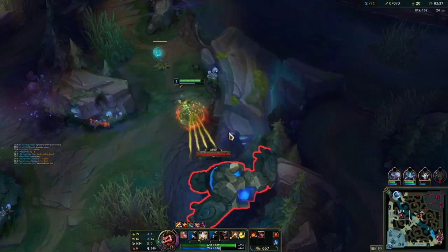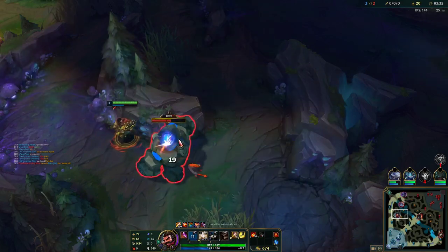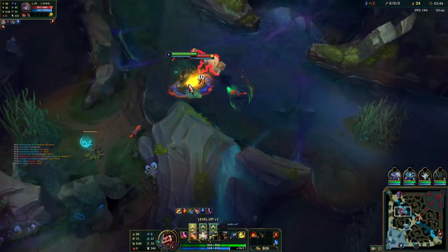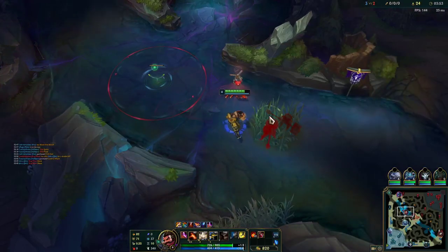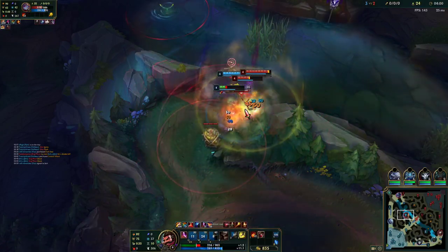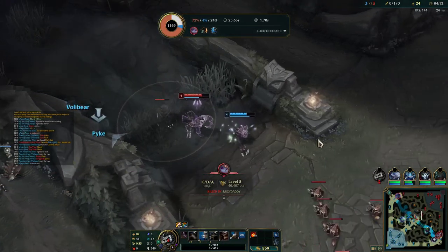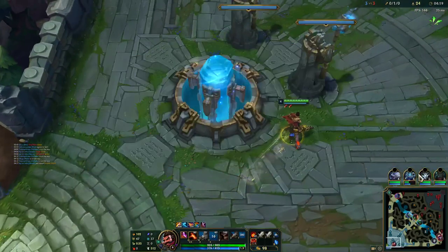I don't know how my bot has died — quite odd in my opinion. Quickly going to kill this blue buff. We do see the Poppy here and I don't really know if I want to contest him or not. I don't want to bait this since I have the Fizz in river. I played that pretty horrifically — big mistakes there by me.